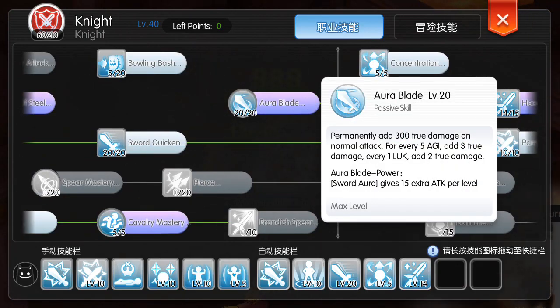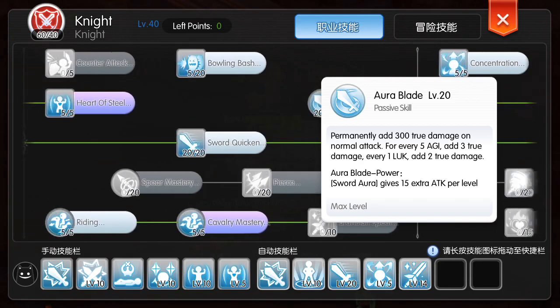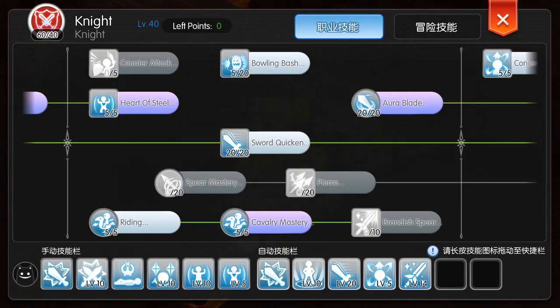In Aura Blade, it adds 300 true damage on normal attacks. For every AGI it adds 3 true damage, and for every LUK it adds 2 true damage. My character has max AGI and around 50 LUK.